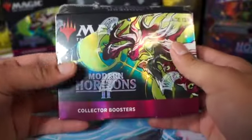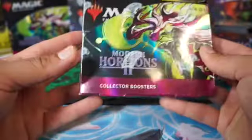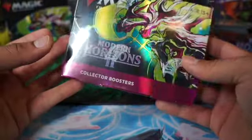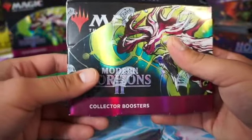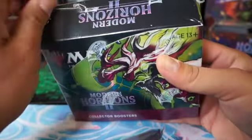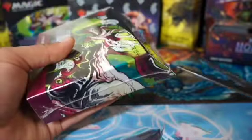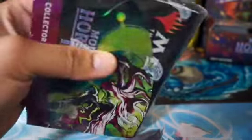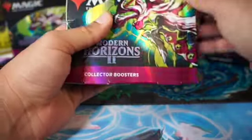Welcome back to Reserville Trainer. Today we're opening up another collector box of Modern Horizons 2 - it's my last collector box. Back from the previous video, my smoke desk didn't know if Prismatic Vista was a fetch land or not. It was a pretty pricey card and she made me most of my money back.